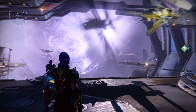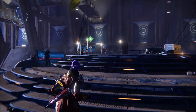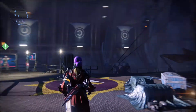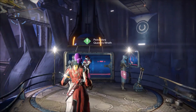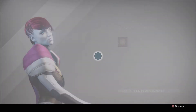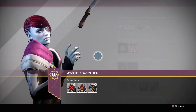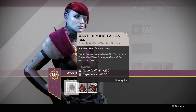Today I am actually going to finally hit rank three with the Queen's Wrath with Petra Venj. As you guys know, she has three different reputation ranks at which you can purchase some items from her. So we're going to go ahead and turn in some bounties and see if we can get anything cool. The Queen's Wrath appears to be the maximum rank, so first we do have some wanted bounties we did this week — we'll go ahead and turn these in.